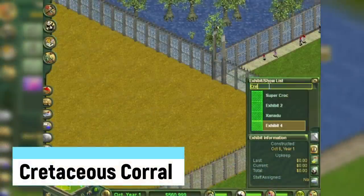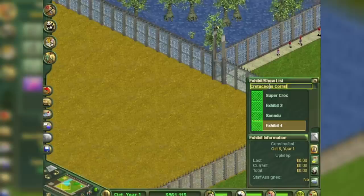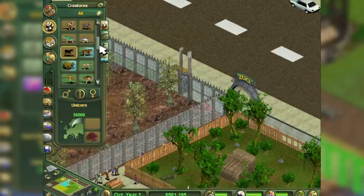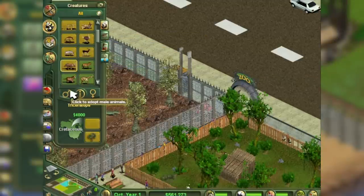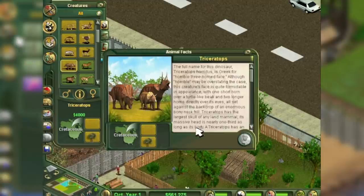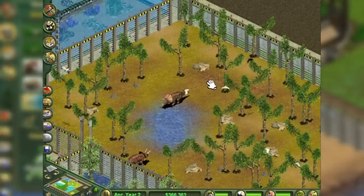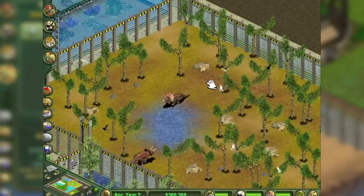Cretaceous Corral is one of three cheat codes that temporarily unlocks a new species. If you name an exhibit Cretaceous Corral, you can adopt the Triceratops. You were also able to do this in the first game, but in the Dino Digs version it starts off as an egg like the other dinos. In the base game you can simply place it with no problem. The design was slightly changed between games, while in the second game the Triceratops is simply a placeable creature.